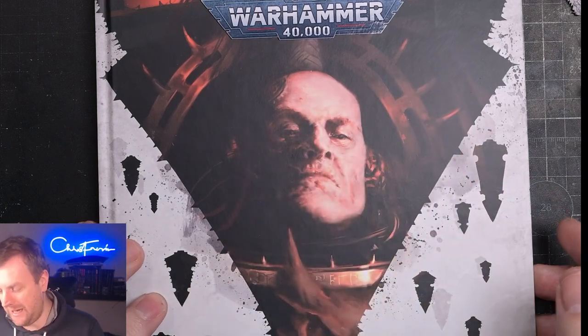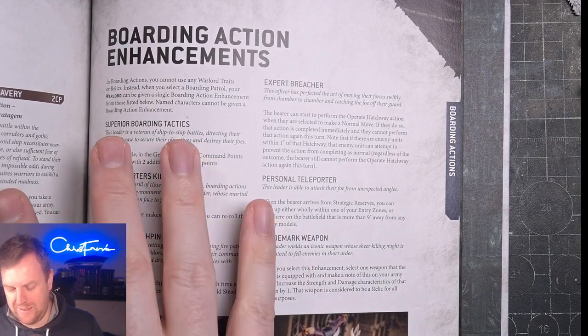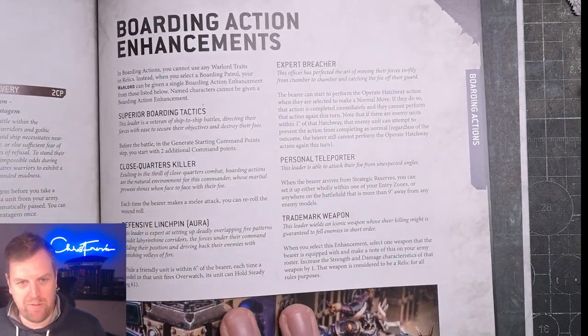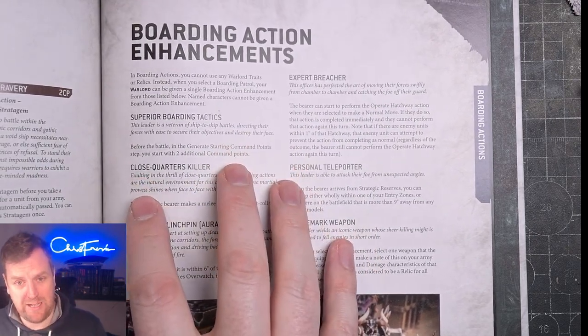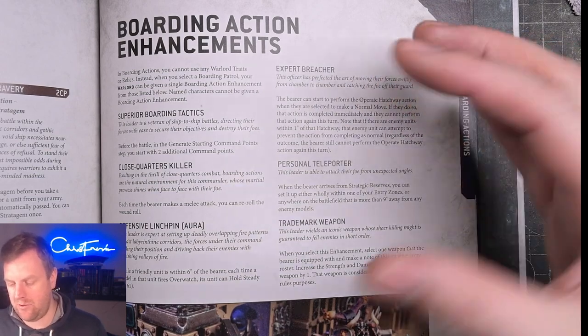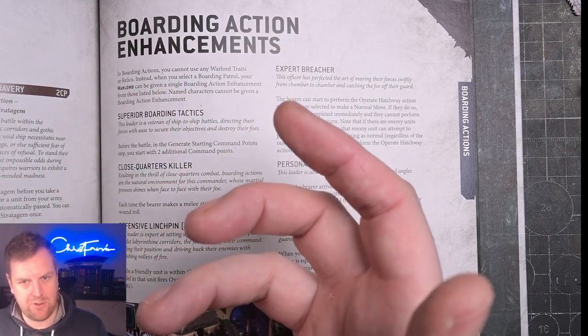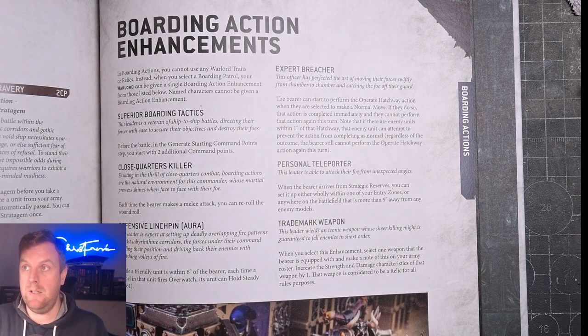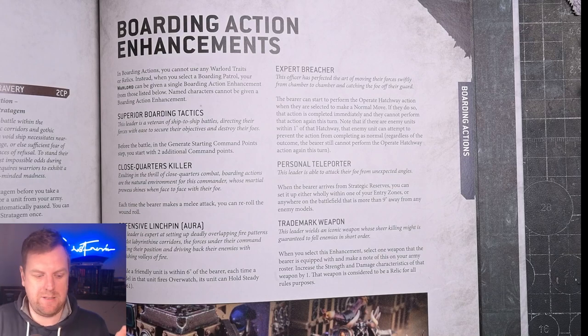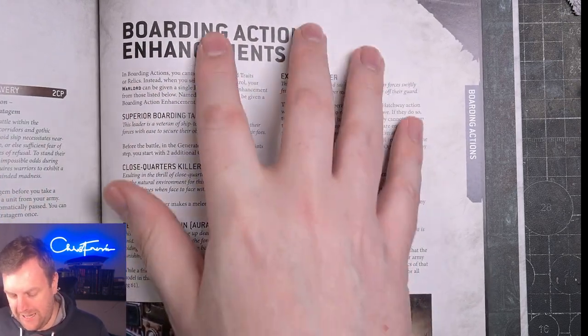If we turn to the Arcs of Omen: Abaddon book, we can see boarding actions enhancements, which give us a preview of what enhancements will look like once you've picked your detachment. The detachment represents how you want your army to fight. For instance, the Space Marine detachment revealed so far is the Gladius Strike Force, said to be the optimum way Ultramarines fight. Extrapolating from that, there'll probably be detachments that fit Blood Angels, Space Wolves, or Dark Angels more specifically.